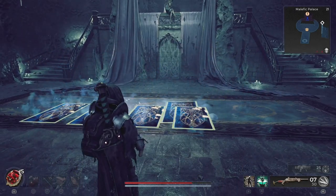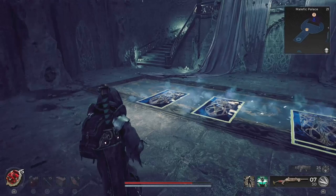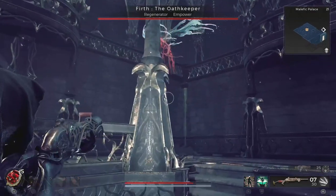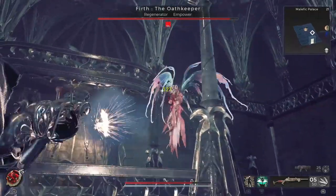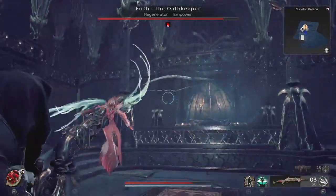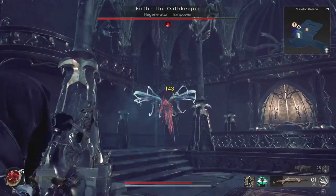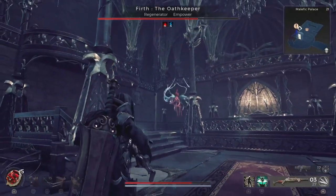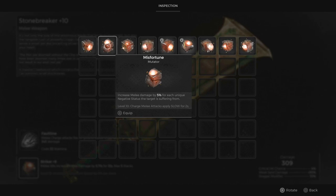Firth the Oath Keeper is a boss that is only on the One True King questline. When you get to the card gesture, you need to follow the card with the Devil Horns. When the card turns to a door, go through that one. Firth is a ranged fey who will shoot arrows at you while minions spawn and attack. Taking her out is not too hard — just make sure not to get swarmed by her minions. Once defeated, she will drop the Misfortune Mutator, which when equipped to a melee weapon grants 5% extra damage for every negative status effect. At level 10, melee attacks will apply slow.